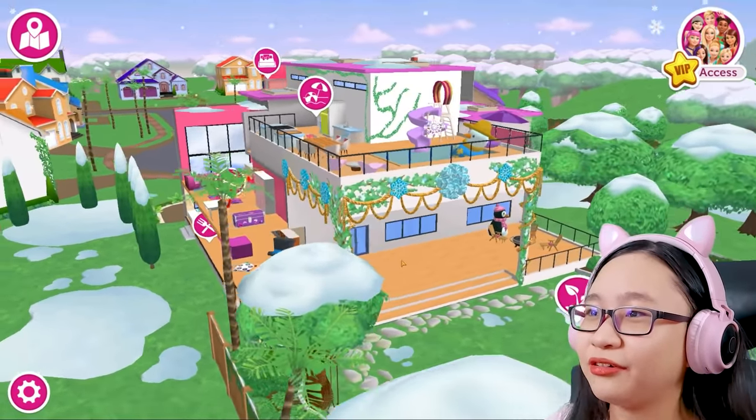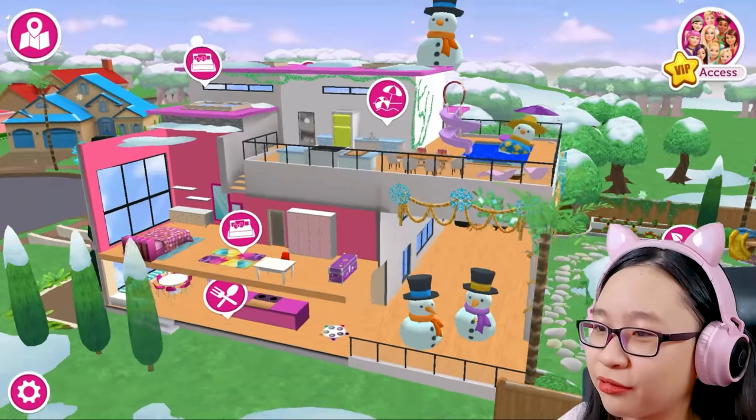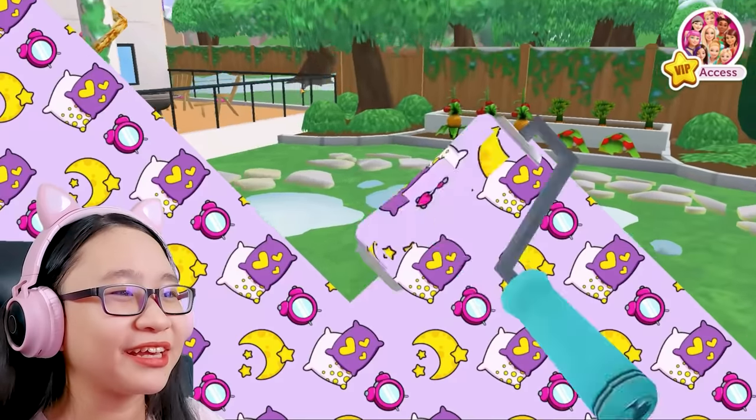Where else should we go? So many decorations. There's a snowman inside the pool. There's more snowmans down here. Oh no, I don't want to go to the backyard.